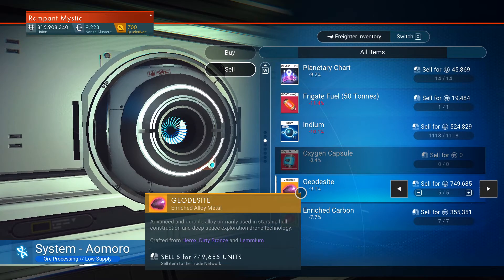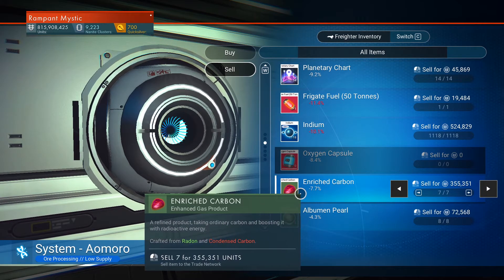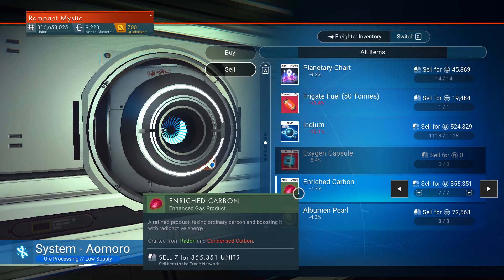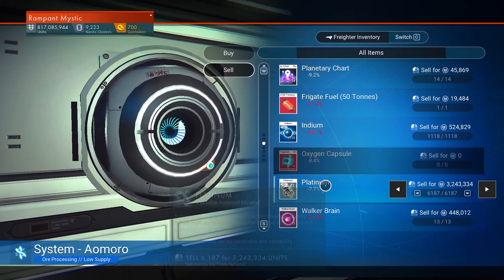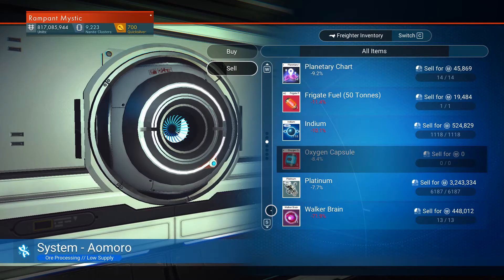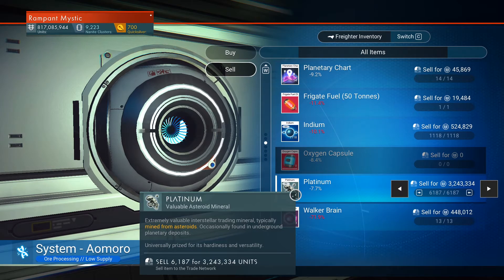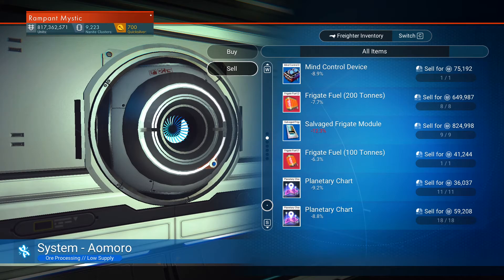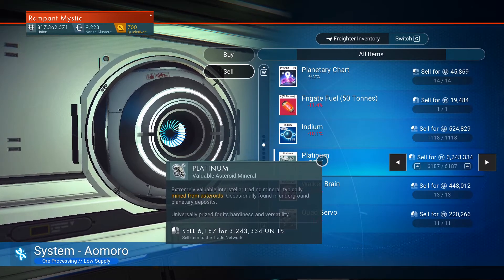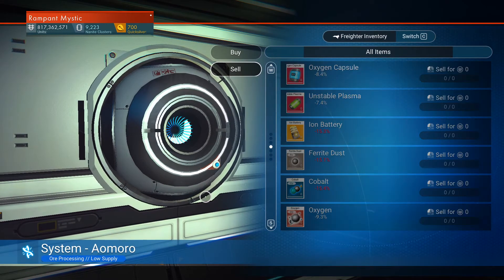What are we selling? Geodecite - it's gonna be only platinum. Album and pearls, platinum - I'm not selling. A stack of platinum is kind of expensive. Can I make a platinum farm instead of an activated indium farm? I'm pretty sure it's rare though. Can you actually mine it from a planet? I really don't remember.